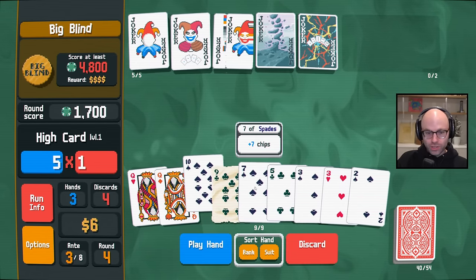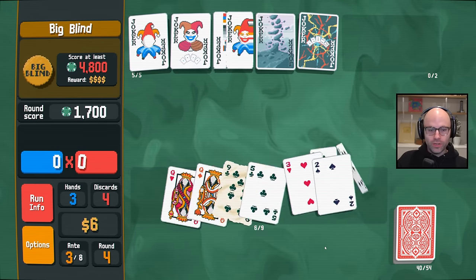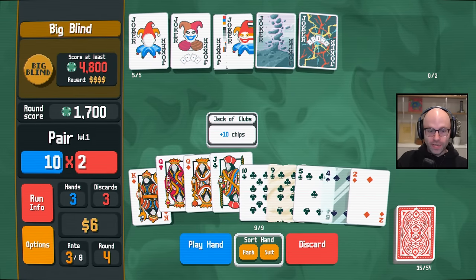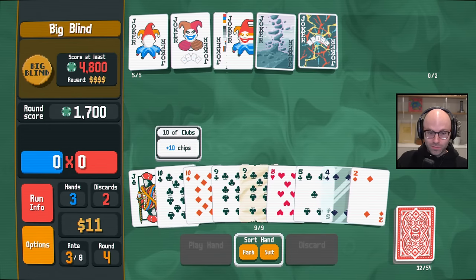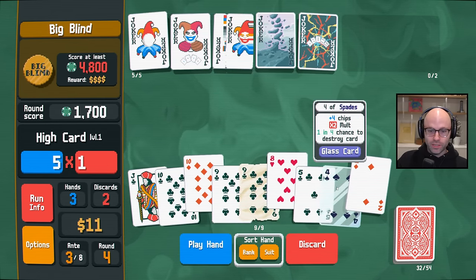We should probably discard the zero once we know what we're looking for. We could instead try to draw enough face cards to get money. Hang on — he's starting to cook a little bit. Play like a flush? No, that doesn't quite get us there. Discard this, then.